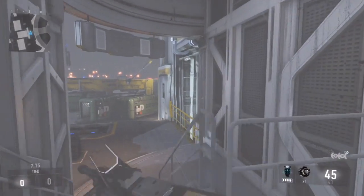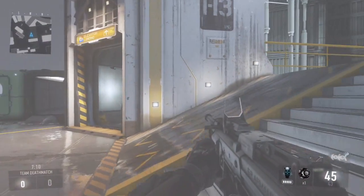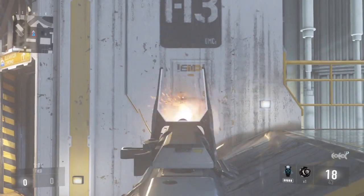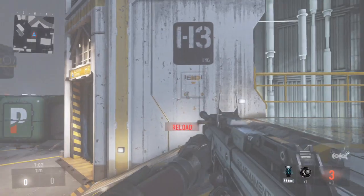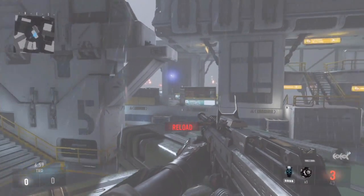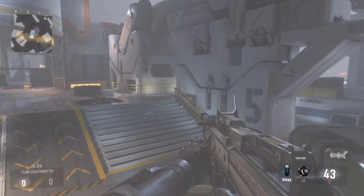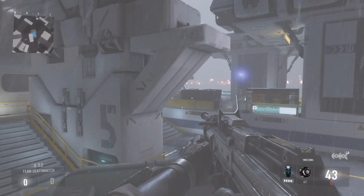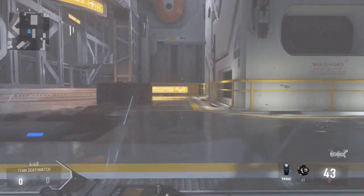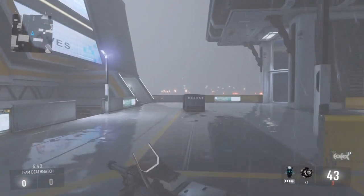Basically, you have to choose your reload efficiently. What I'd recommend is if you're spraying and killing and you're down to like three bullets, that's when I'd recommend the double tap — it'll empty the whole mag but you only have three bullets to lose. It's not really worth worrying about those last three bullets; it's about being efficient and being ready for the next enemy.